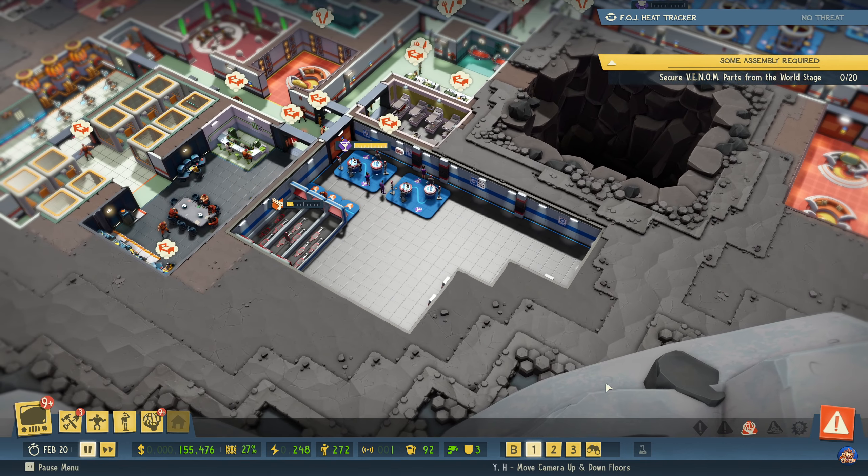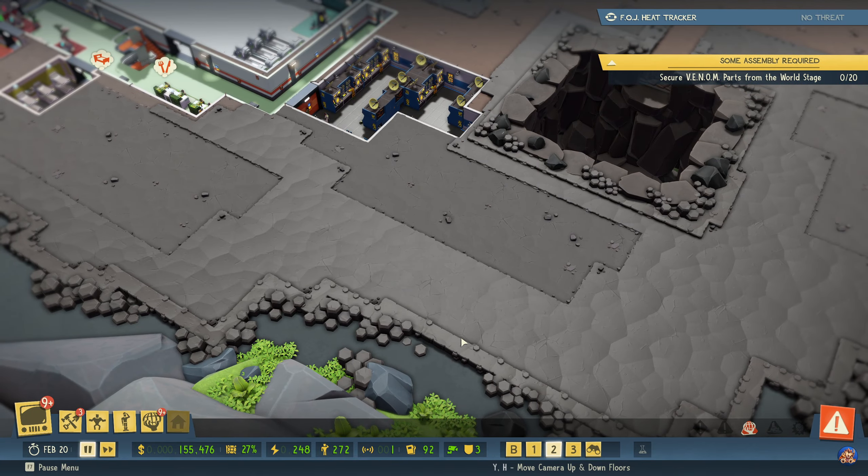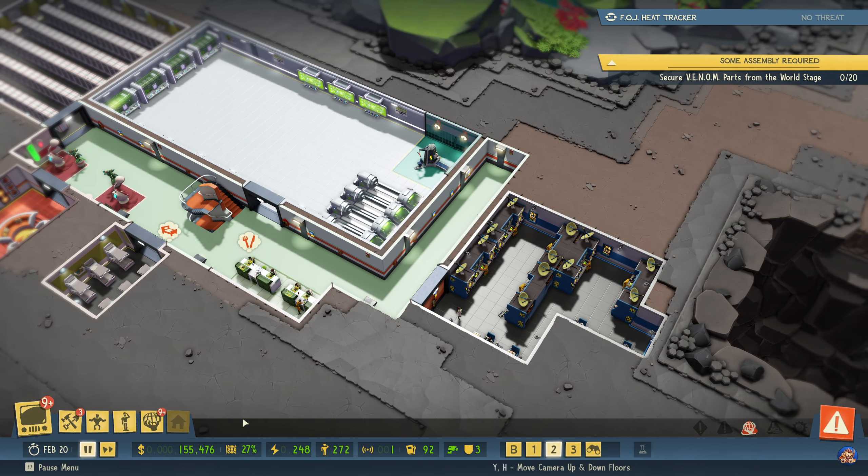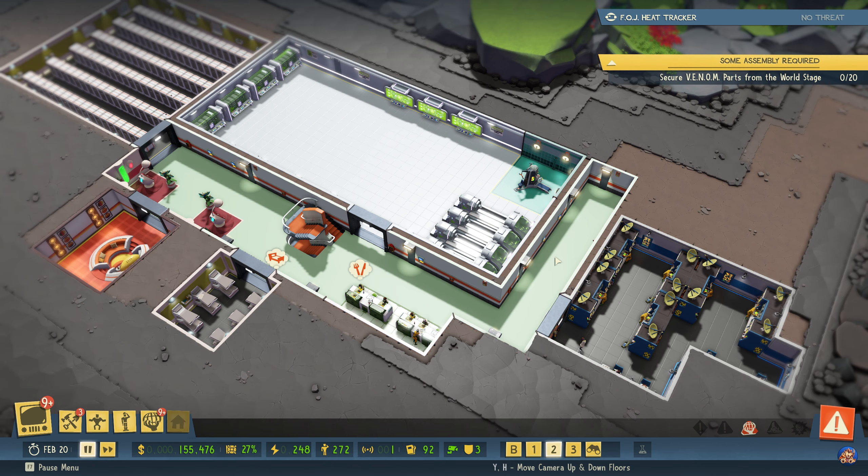Before we go into that, I had an excellent suggestion about moving the intelligence gathering computer consoles up here so that the scientists have them available on this floor instead of having to go up and down to do that. So that is exactly what I shall be doing, and while I move those things I'll begin this video by pausing it. See you in a bit.